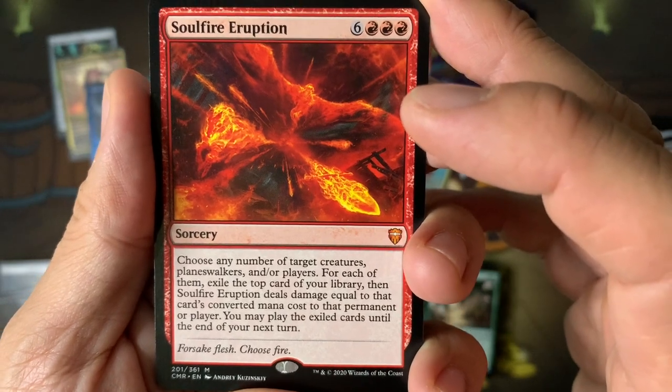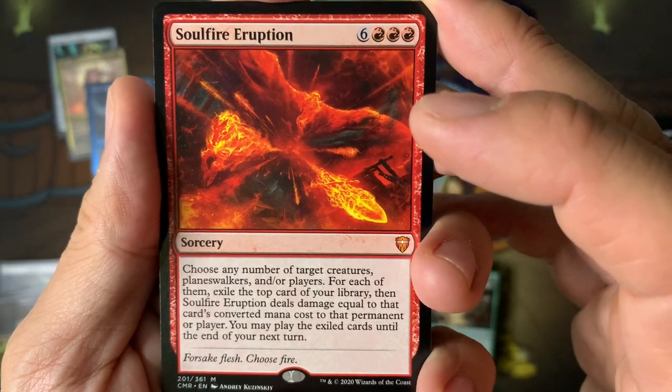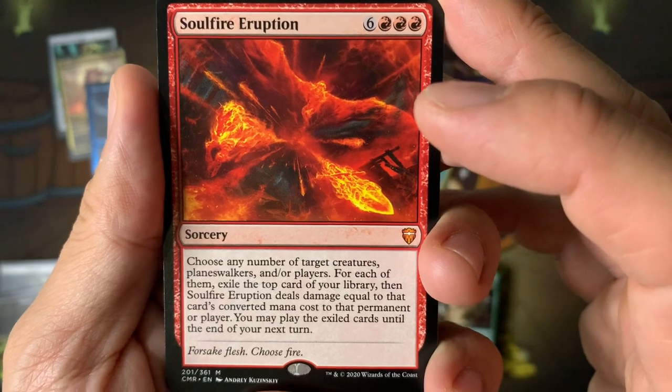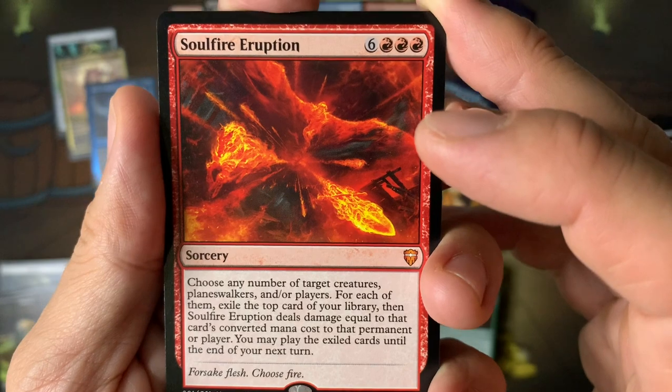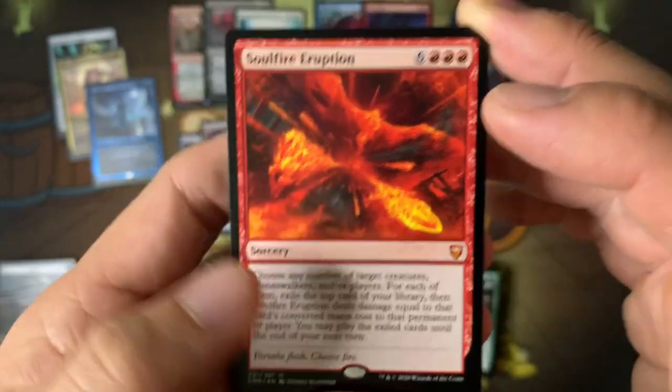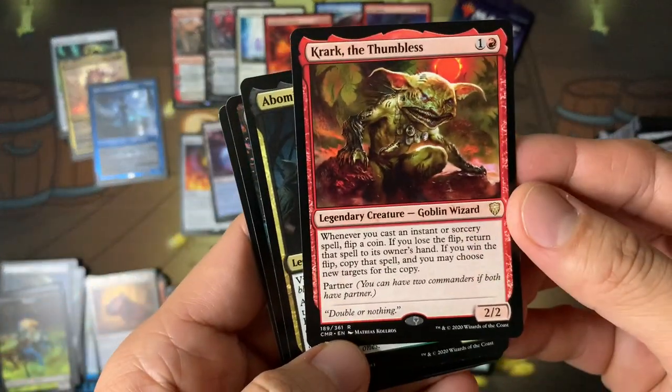For each of them, exile the top card of your library and Soul Fire Eruption deals damage equal to that card's mana cost to the permanent or player. You may play the exiled cards until the end of your next turn. Interesting — it's a nine-mana card.